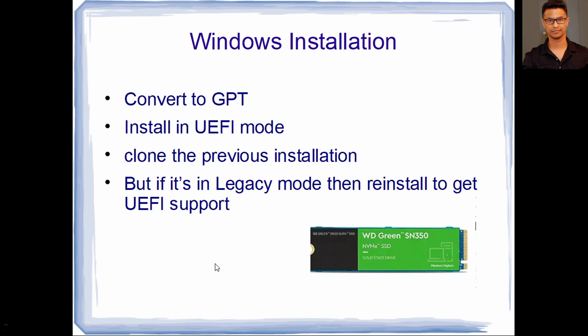For Windows installation, once you install your NVMe drive, make sure you convert it to a GPT partition before doing anything. Only with a GPT partition can you install in UEFI mode, and UEFI gives you faster boot. If you get a computer that already has Windows, you can clone that installation to your new drive — plug and play. But if the existing Windows was installed in legacy mode, you'll need to reinstall it to get UEFI support.